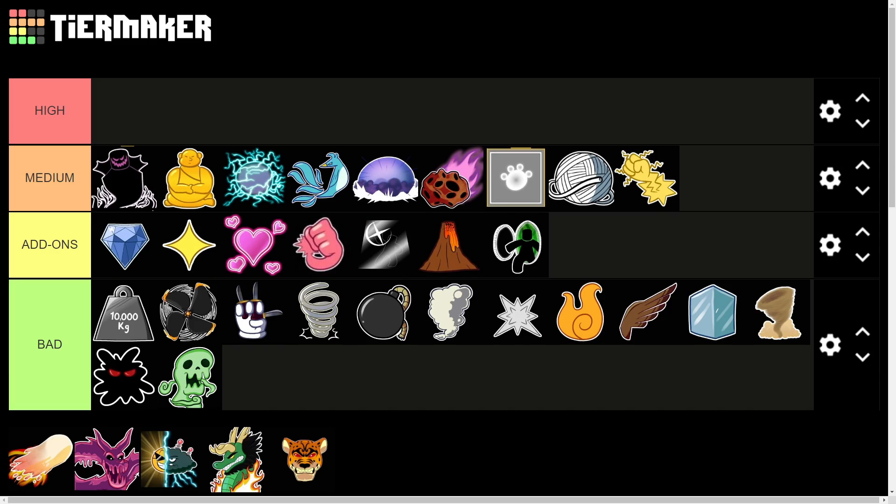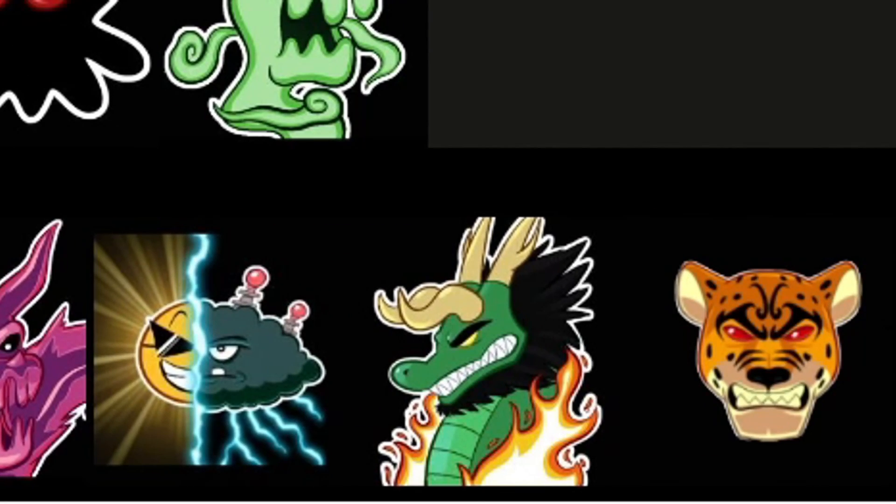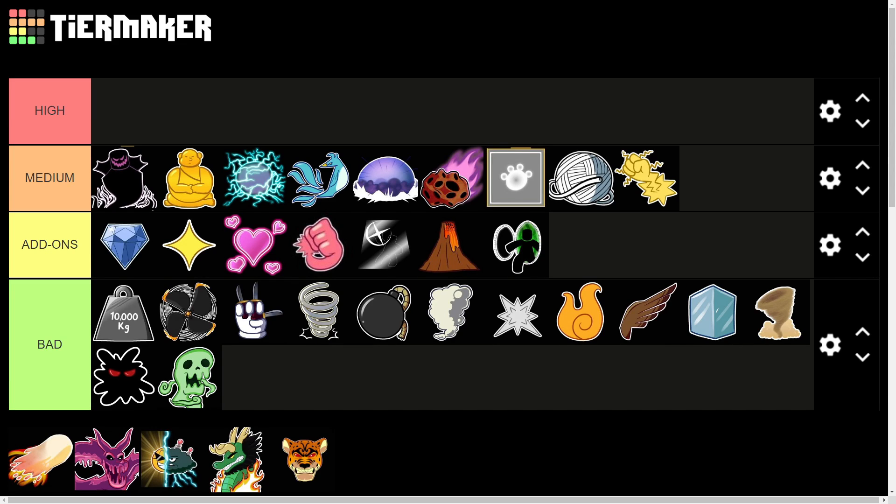Now we have the High tier. The highest valued devil fruit in the game is Leopard, which is the newest addition. Leopard can afford basically all the other high-tier fruits — all four at once, or with double capacity it can get two Doughs plus a Dragon, or two Doughs plus a Soul. So the Leopard fruit can afford all four high-tier devil fruits really easily.